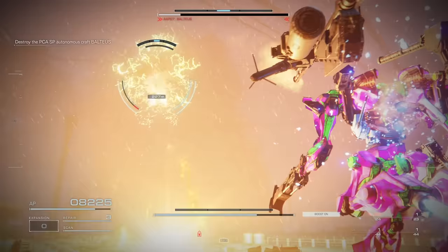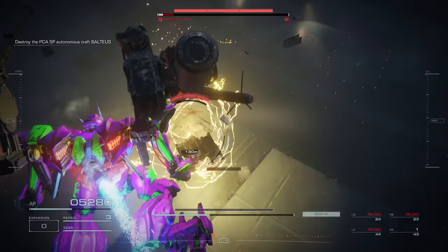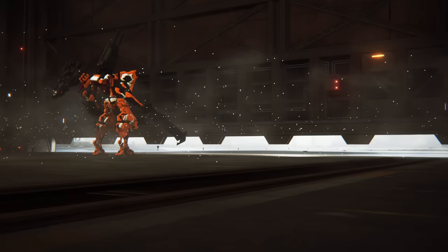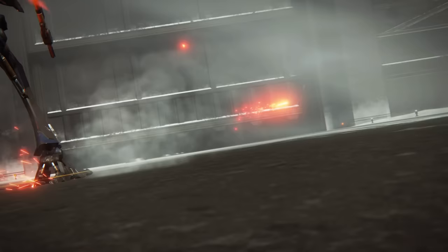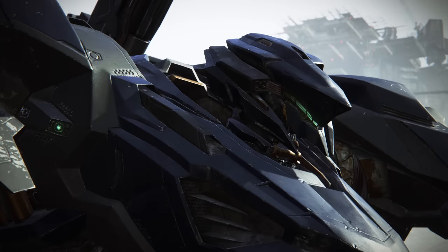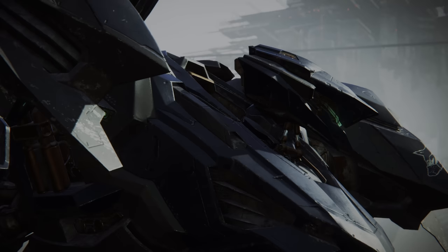But who really cares about that when you can melt Bolteus like it's completely irrelevant? So if you think that the Shot God has impressive DPS, believe me when I tell you, you ain't seen nothing yet. Our last build is S-tier and capable of making mincemeat out of the biggest, baddest bosses in the game. It was inspired by the no-hit, no-damage videos that have been recently circulating, melting AC-6's strongest bosses. I call this one Three Punch Man.